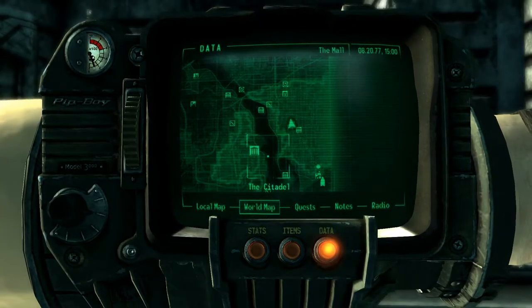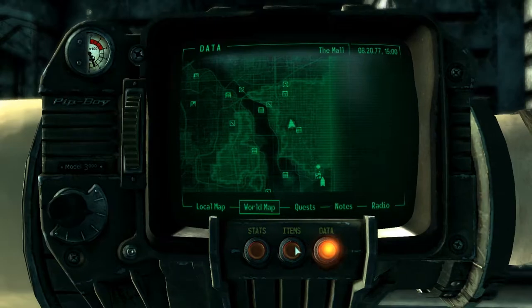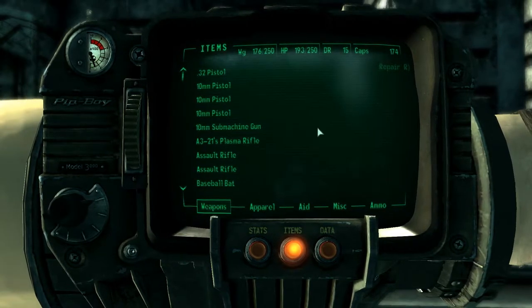Hey guys, welcome back to another video. In today's episode we'll be playing some more Fallout 3, but in this episode we'll be doing another unique weapon guide. I'll be teaching you how to get Lincoln's Repeater - it's a repeater actually, and it runs off .44 magnum bullets.